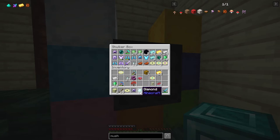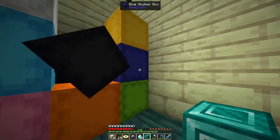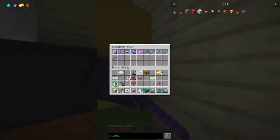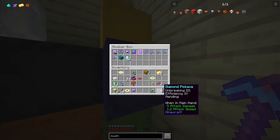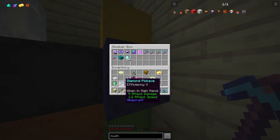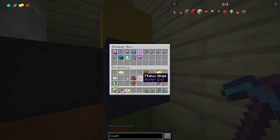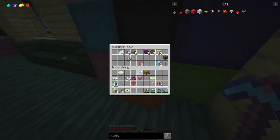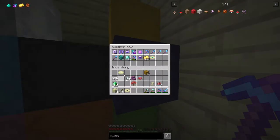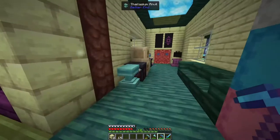We have so much loot, we now need a second loot chest because we have a lot. We have efficiency five — we can make this even better as well. We have the music discs. There's just so much loot.